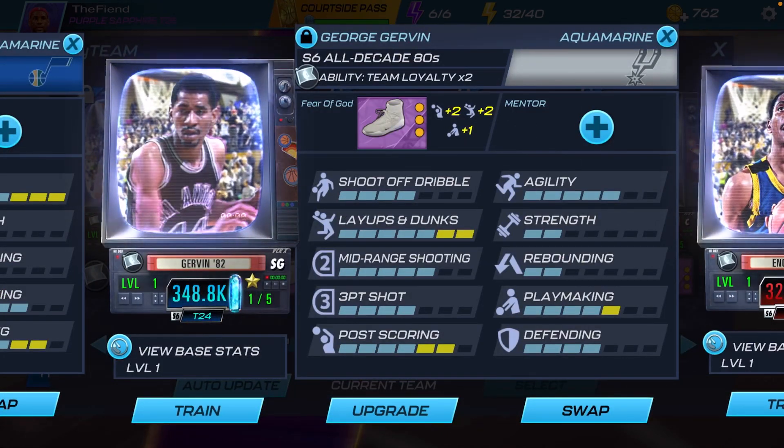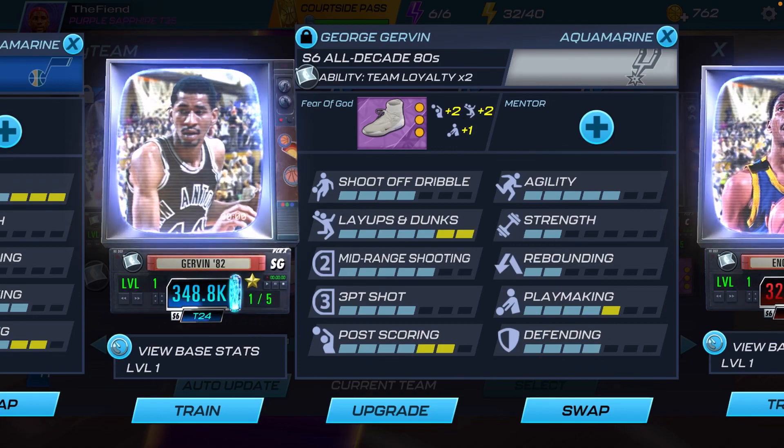Now the Iceman y'all — this is an alternate position for George Girvin because he's at the shooting guard spot, but his actual position is small forward. Every theme, 2K gives us at least one player on alternate positions. I gave him the Fear of Gods because I have the Curry Ones on Wembe and I want those shoes to stay on him. The Fear of Gods brought his post score up to a 6, maxed out his libs and dunks, and brought his playmaking up to a 5.